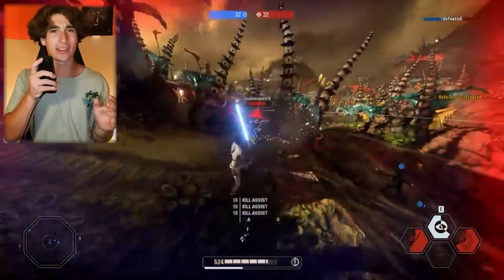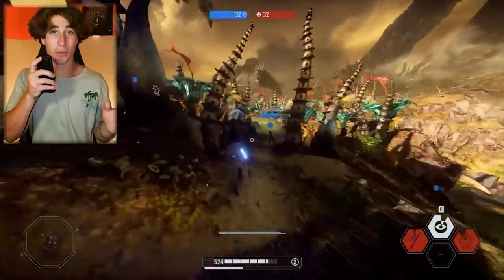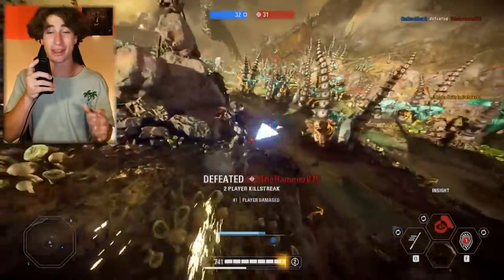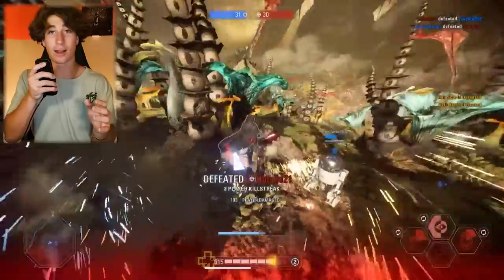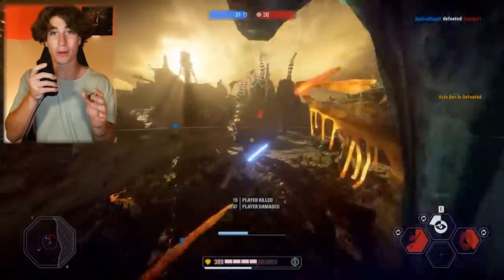You'd be surprised at how easy it actually is to get rid of half your opponent's health just by mind tricking them, and then following it up with a dash strike and hitting them a couple times. They're going to be at like 50% health, if not less. And once you go against better players, mind trick isn't as useful — it's still useful, but not as much as it is against newer players. But against newer players, I'm telling you, mind trick is the most broken ability.